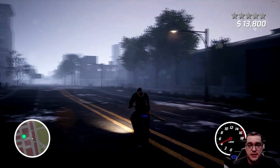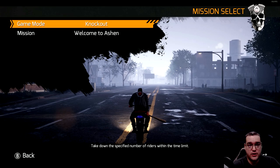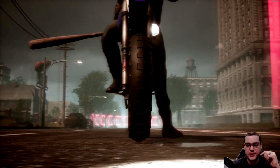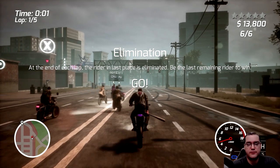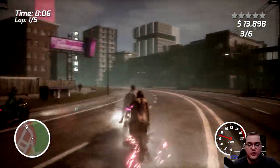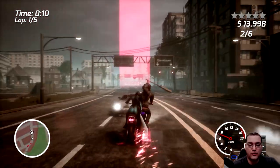After getting busted and losing some cash, let's jump into a mission. There are instant missions including time trials and eliminations. The loading times are fairly quick. In elimination races the last rider each lap gets bumped out, and what I found is the best approach is to ignore the combat completely and just race.